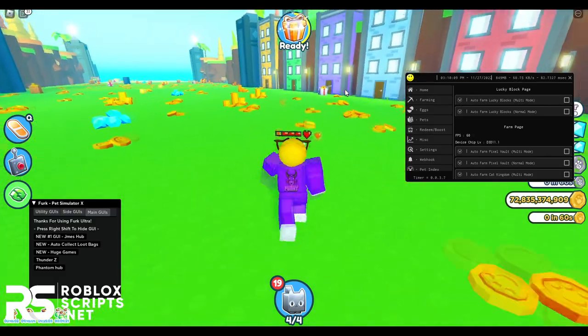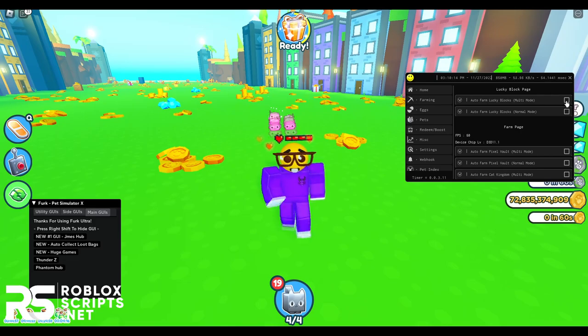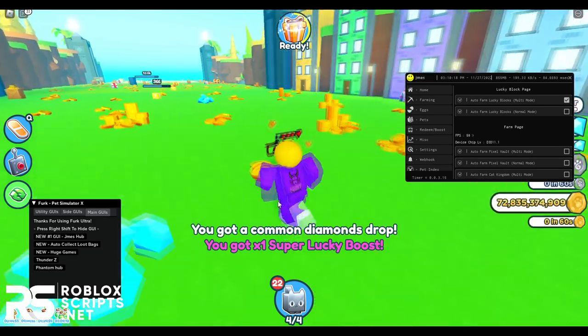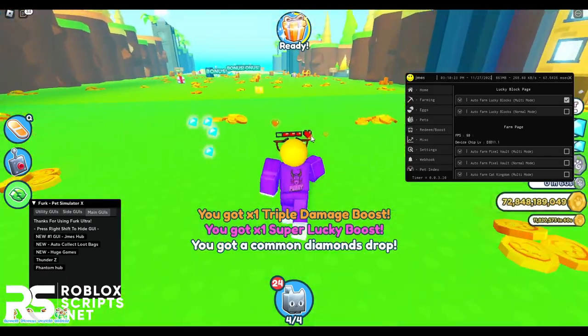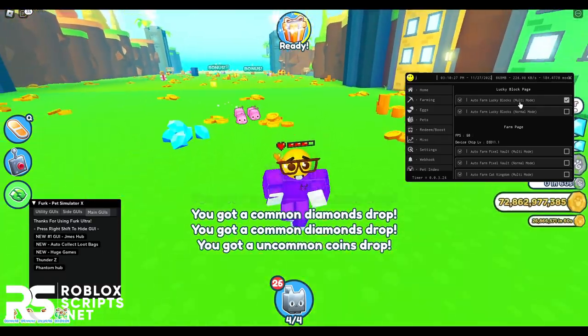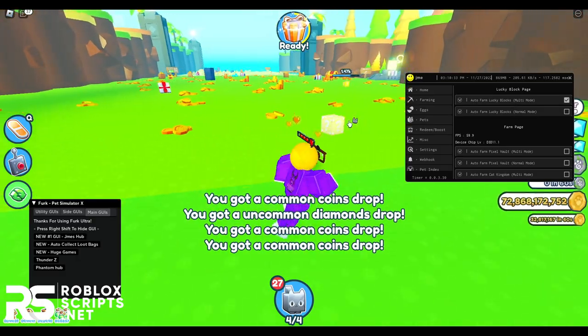You can auto-farm, and the best new feature is the Lucky Block page, where you can pretty much auto-farm Lucky Blocks. Once enabled, it will farm Lucky Blocks — as you can see I just got a common diamond drop and a super lucky boost. Look at how much I'm getting from this lucky drop. You can do a normal farm or a multi-mode, which farms multiple Lucky Blocks at the same time, while normal only focuses on one Lucky Block.